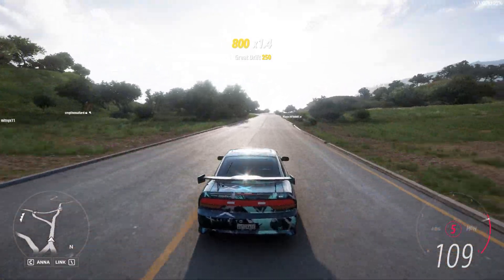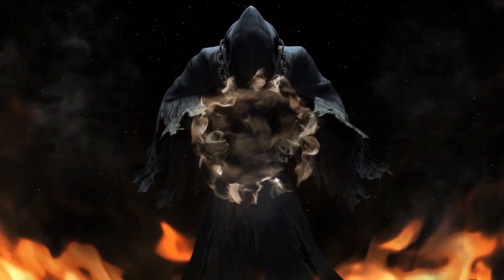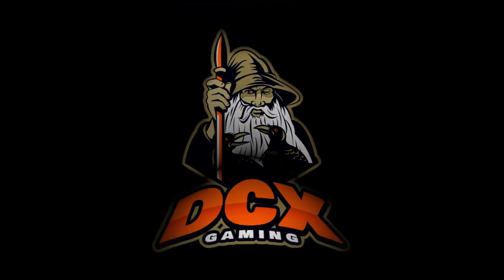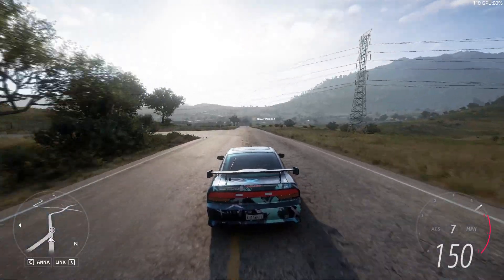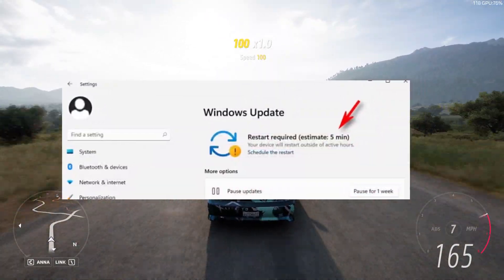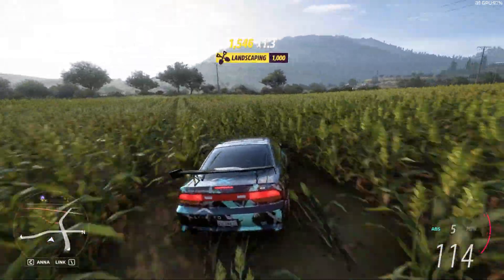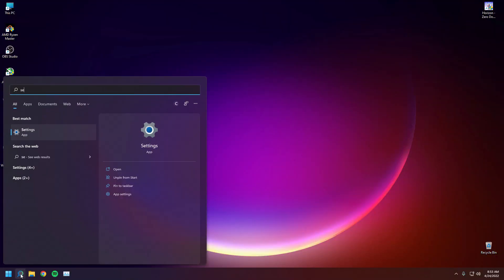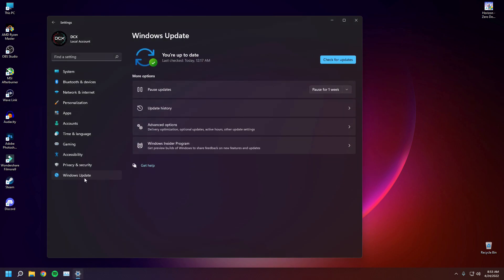Let's start with some of the basic settings. First of all, make sure you're running the latest version of Windows 11, because as a new operating system there could be a lot of bugs and fixes coming out regularly, so it is extremely important to have the latest version. Just go to the Windows Settings app, find the Windows Update section, click the Check for Updates button, and if there are any new updates it will automatically start downloading and installing. After that, just restart your PC and you're good to go.